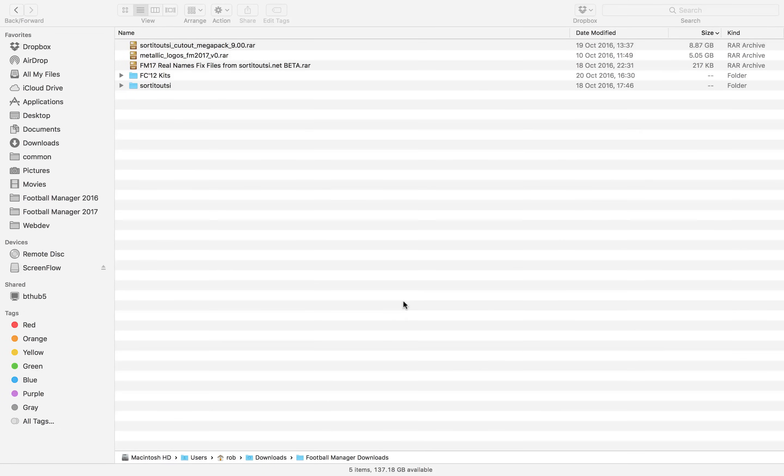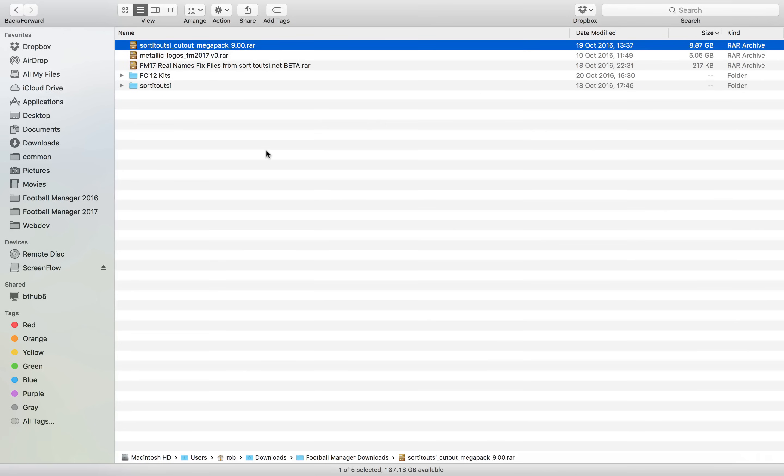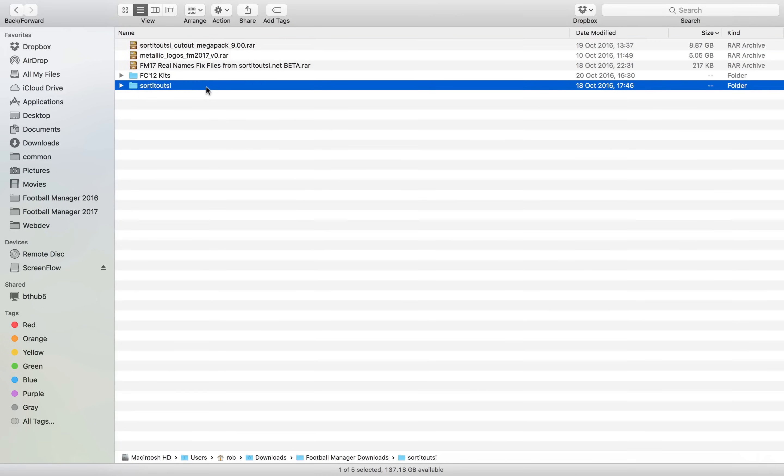Once a download is completed, you'll be left with this file — the SortIt Outside cutout Megapack. It's a raw file. Simply double click on it and it will extract into a folder called sort it out SI. Please ignore the other files here — those are just some other downloads. I'll be doing videos on how to add kits and Megapacks very soon.